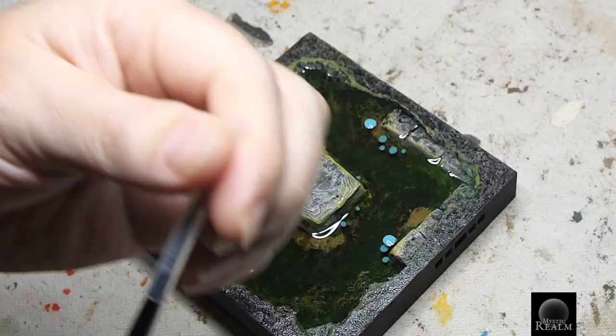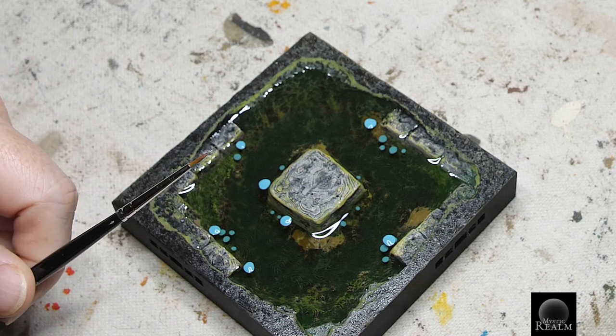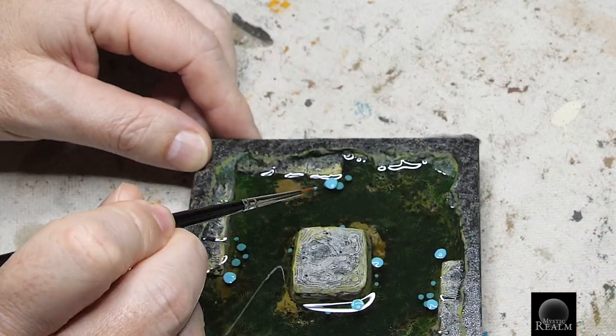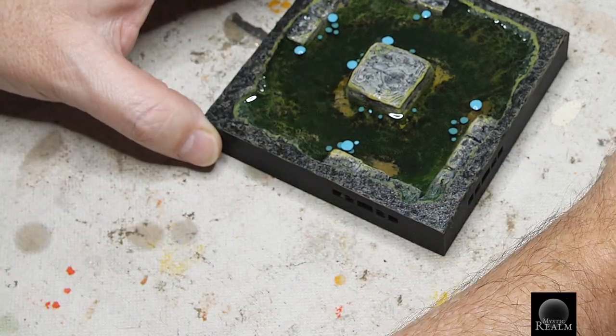Now we're going to add some tiny bubbles. To do this we're going to grab a really tiny detail brush, like a triple zero detail brush, and drop that into the paint — just let the tip of the brush barely touch the resin. That looks so good, we've got to add some more bubbles.